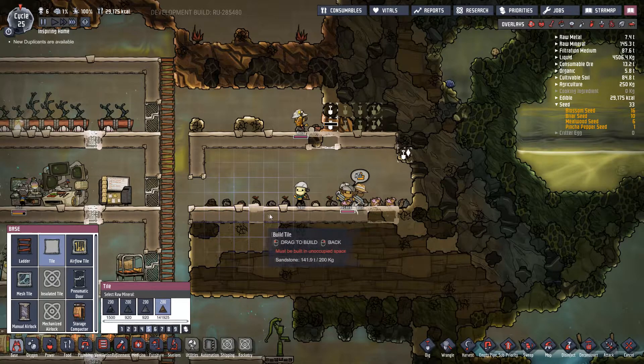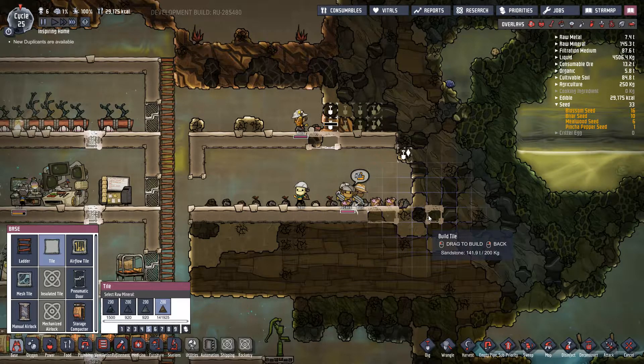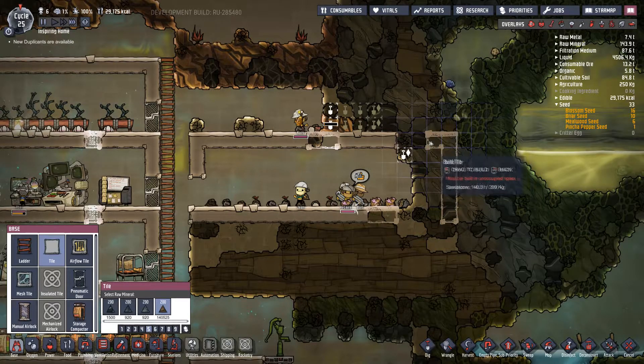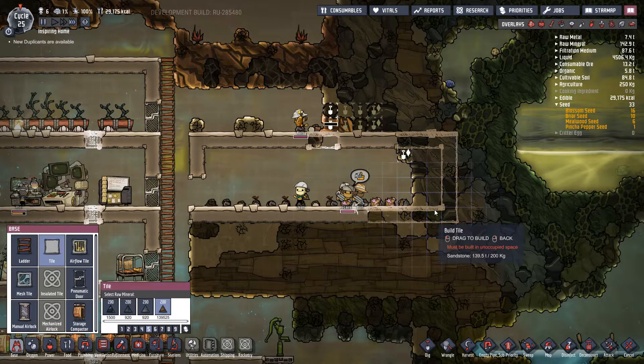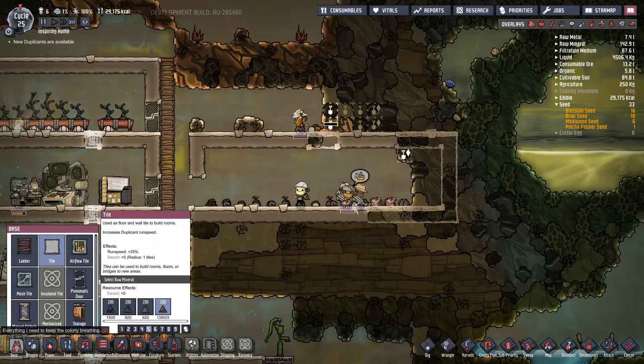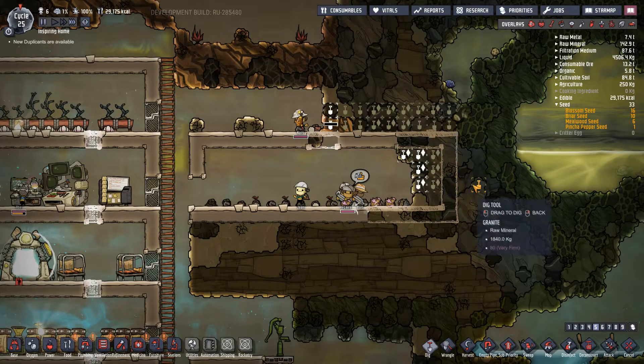One, two, three, four, five, six, seven, eight, nine, ten, eleven, twelve, thirteen, fourteen, fifteen, sixteen. One, two, three, four, five, six, seven, eight, nine, ten, eleven, twelve, thirteen, fourteen, fifteen, sixteen — perfect. Let's do that first, go ahead and get that out.